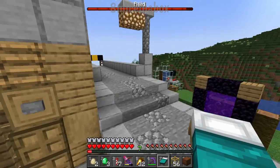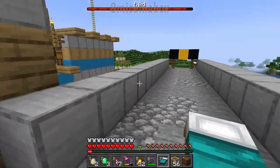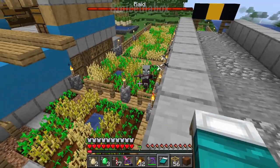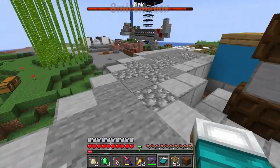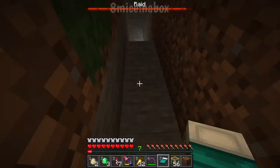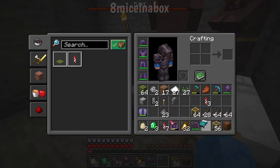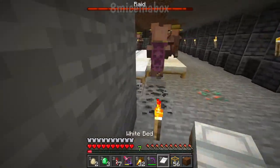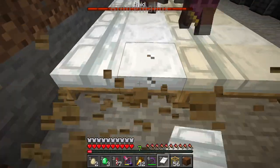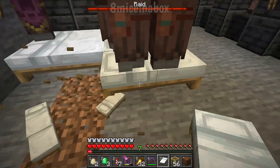I was just coming over here to get more wheat to make packed mud when I accidentally started a raid. There's one guy left in this wave, and I want to try something to see if I can stop it. I believe if you remove all the beds in a village, the pillagers think that they've won when they really haven't. But if you think back to how an iron farm works, it needs beds in order to function — no beds, no village, no raid.